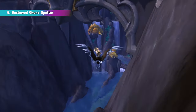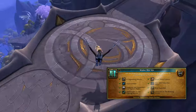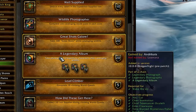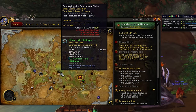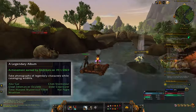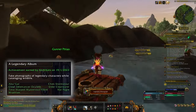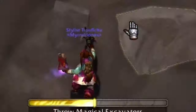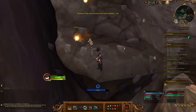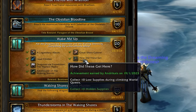The first mount, the Bestowed Ohuna Spotter, is obtained from the Waking Shores meta-achievement known as Wake Me Up. One of the required achievements is to find all legendary NPCs and take their picture during the Cataloguing Wildlife world quests. These NPCs are only accessible during certain world quests, so your progress will be limited to the number of these quests available each week — it's good to start working on them as early as possible. You'll also need to complete a few climbing world quests, which are time-gated behind weekly resets.